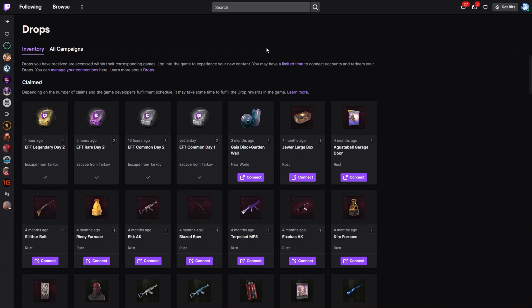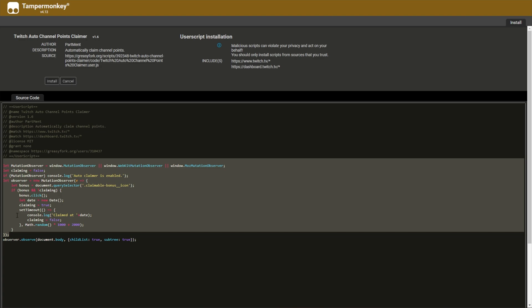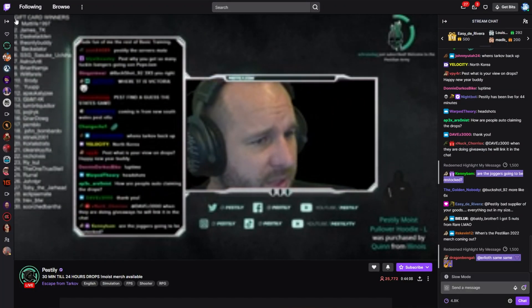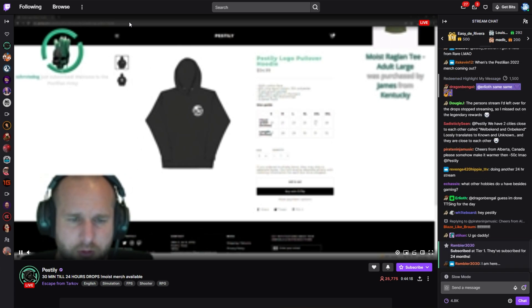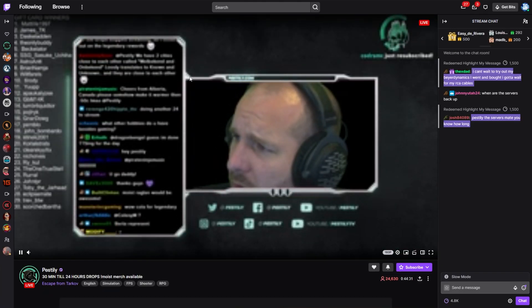If you'd like to bring in the other functionality of the plugin mentioned previously, you can also add a plugin that automatically claims channel points. Simply click Install The Script, and whenever it sees the button, it clicks it. Super simple, super open source — you can understand everything that it's doing, nothing is hidden from you. That's why I prefer these user scripts instead of extensions. They're a tiny bit more effort to set up in that you have to go find the scripts yourself, but you can customize them to your heart's content, and I just much prefer open source extensions and plugins.